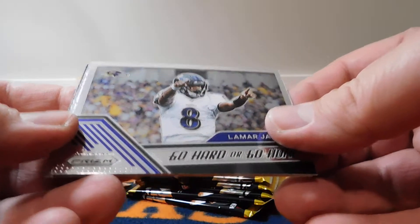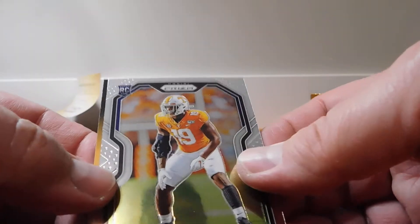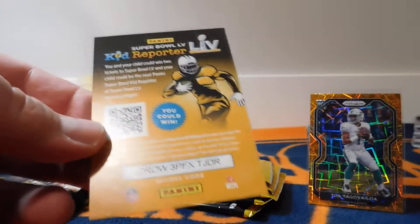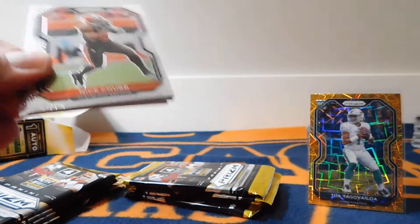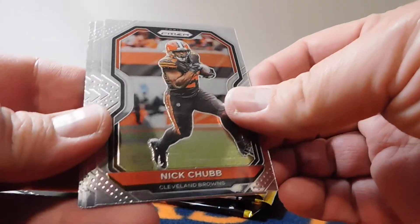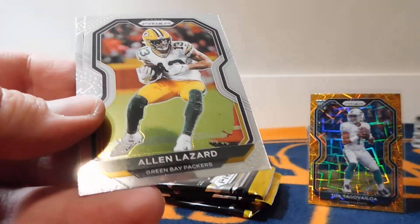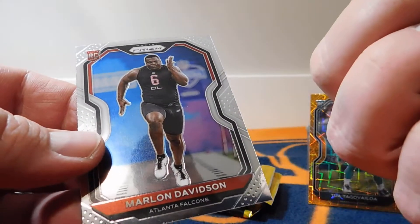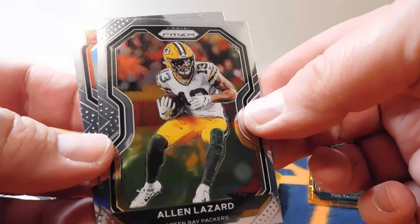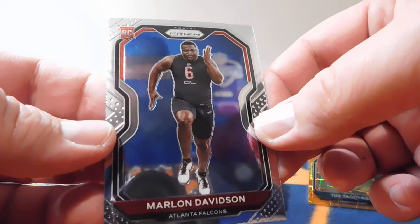Lamar Jackson — very nice. And then we've got a Daryl Taylor rookie card if anybody wants that. Next up, got Nick Chubb — he had another great season. His yards per carry in his career is super impressive. Alan Lazard, who's been doing quite well. Shout out to Vikings95 — I think he's a big collector of his. And a Marlon Davidson rookie.